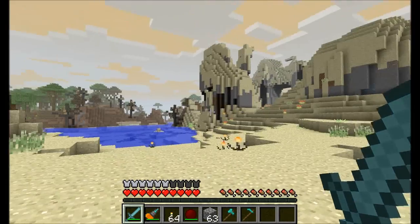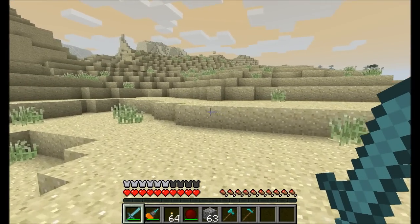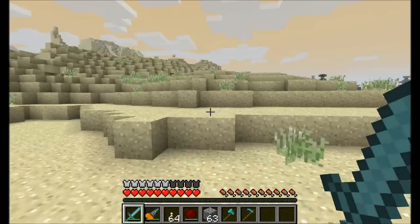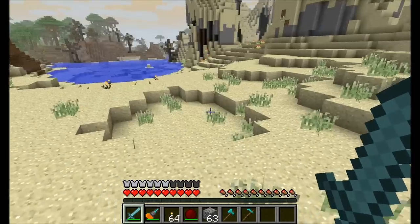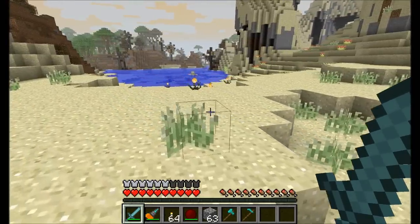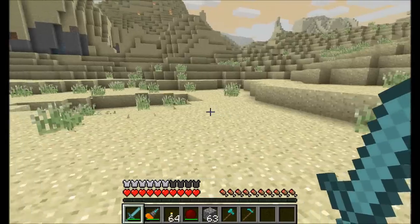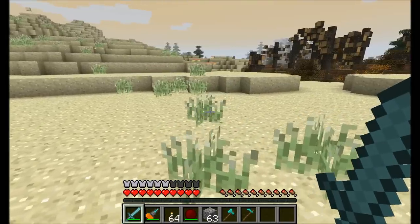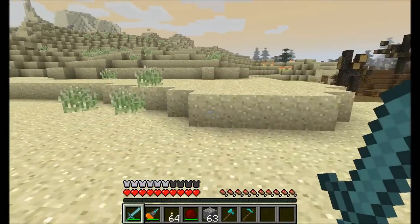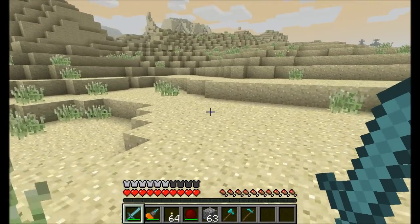Hello everyone, this is Direwolf20 and welcome to a brand new mod spotlight for Bibliocraft. BiblioChraft is a relatively new mod that adds all kinds of really neat stuff to the game — a bunch of different blocks and items. One of the cool things about it is the mod author is not too keen on mod item interfaces, so he tries to let you interact with blocks in-game rather than through a GUI.